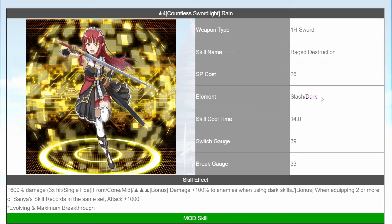Is this one of the strongest mod skills for Dark element? Probably. Now keep in mind, you do need Sanya skills, and we don't have that many free Sanya skills — I believe we only have two. So hopefully you have some really good Sanya skills. Otherwise you have to wait for Sanya's birthday, which I believe is in October or November. So this is actually a not bad mod skill.